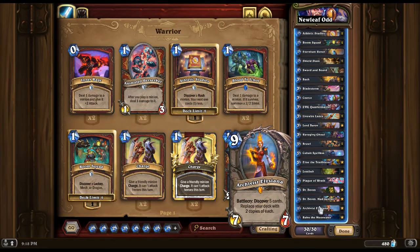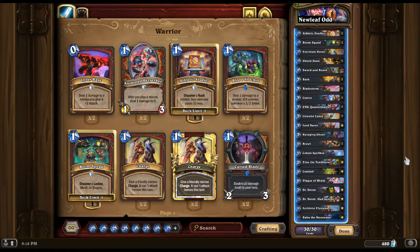We have Elysiana for the end game, which will be very crucial if we get to the late game. I just beat a Control Jade Druid where we went all the way to the late game — he kept making big Jade Idols — and I was able to use Elysiana so I wouldn't have to worry about fatigue. He wasn't able to put enough Jade Idols on the board before he died, so that game was very hard but I was able to beat it.